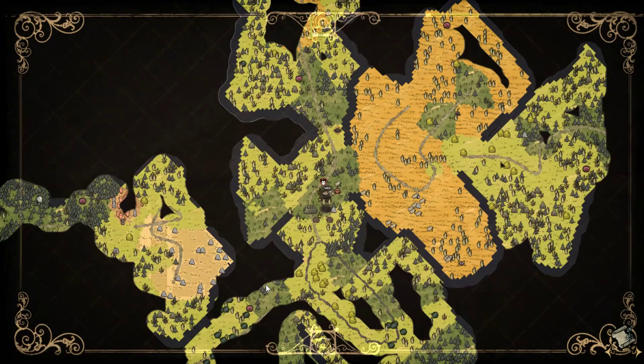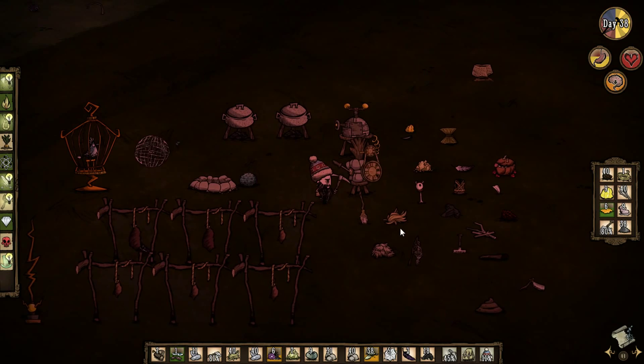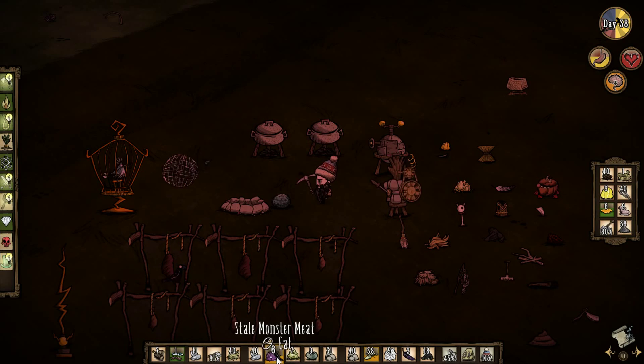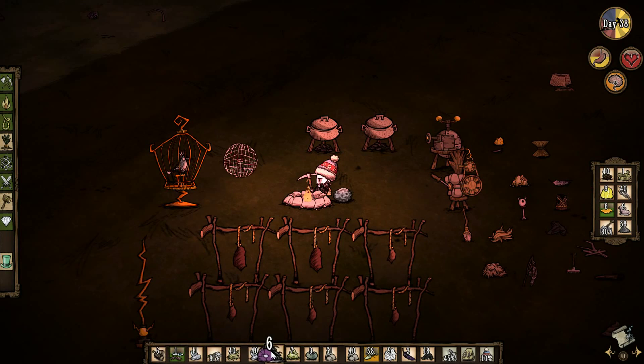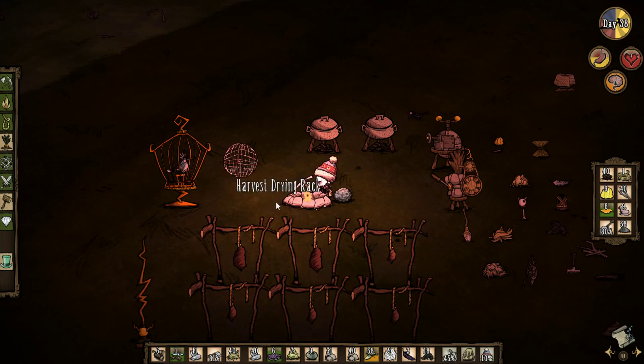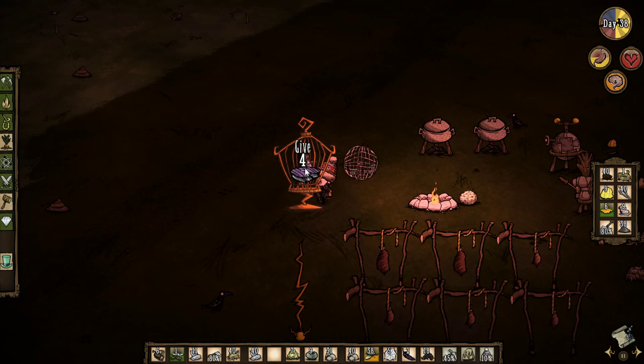We're back home, guys! It's been a long time since we've been back — or it feels like it. We've got a fair old bunch of materials going now. I can cook up this stale monster meat — we'll cook this up and then feed it to my bird to get a bunch of eggs. I swear this has got to be one of the best things you can build in the game.